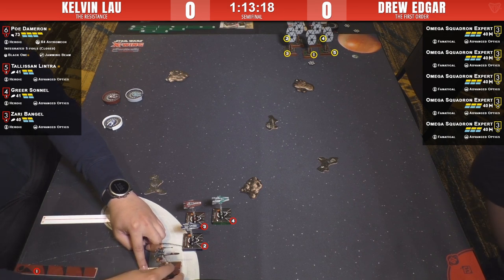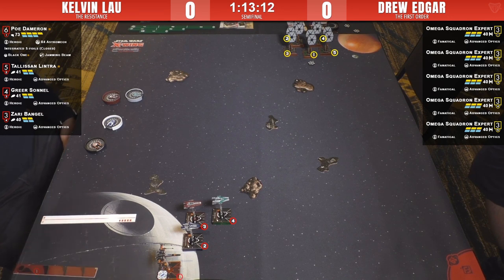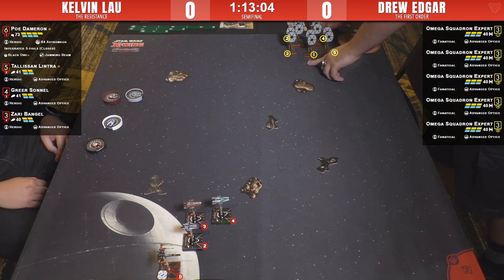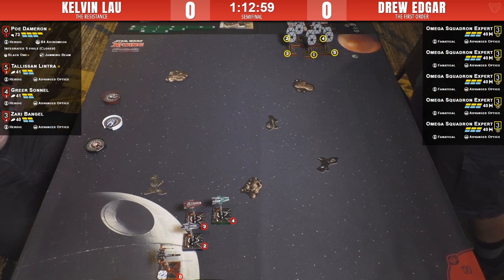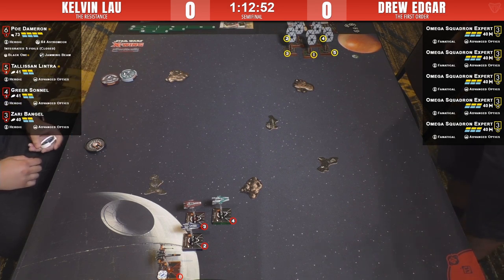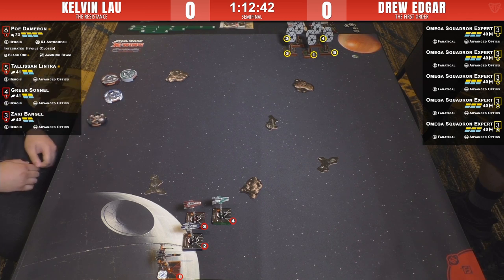The A-wings are making a beeline for that rock and debris formation, and Poe is following suit. Poe is a massive 73 points in this match, so if Drew can half-point him — even half-pointing gives Drew 37 points in the balance — that's not hard to do with five ships with massively consistent firepower.